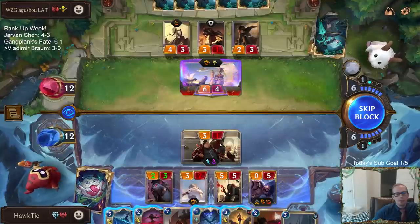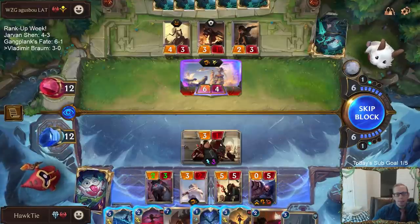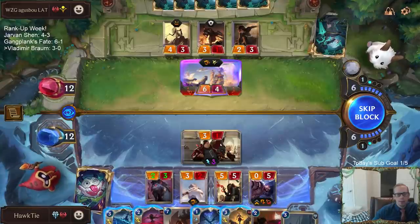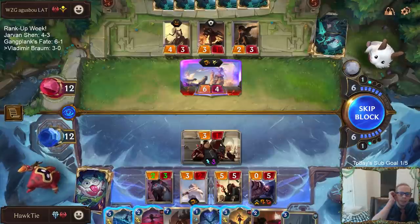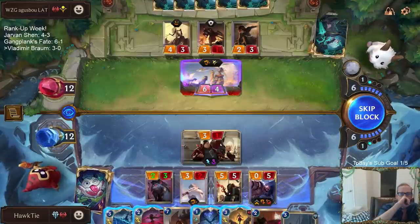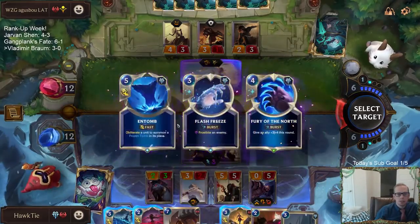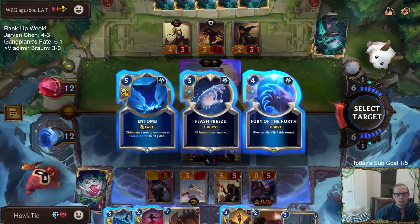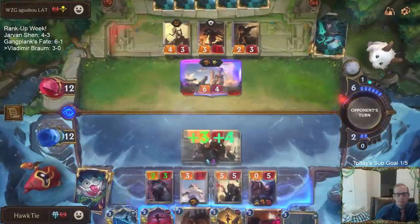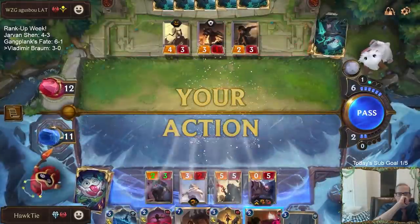I can Fury of the North to save four life. If I Fury of the North, maybe they go Whirling Death and I only take one additional point of damage — I would take six and go to six. Maybe Fury of the North's the best play. I'm scared of this putting me to seven and then them having Decimates. Things can go wrong no matter what we do. Not too bad.